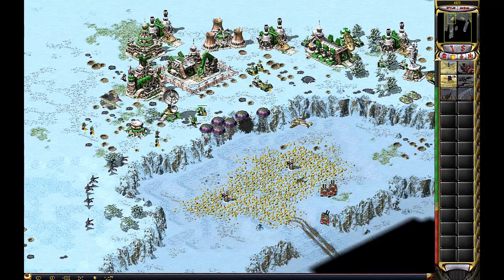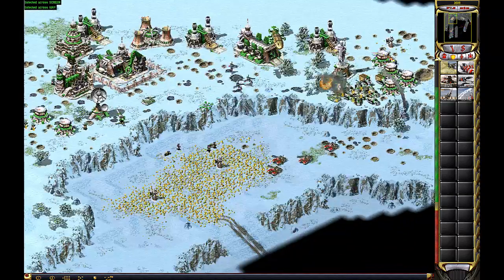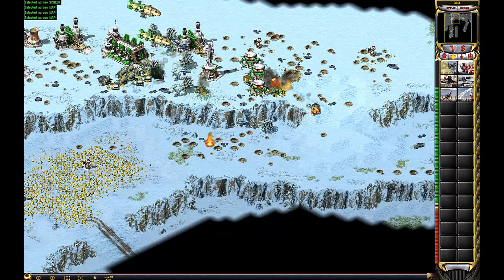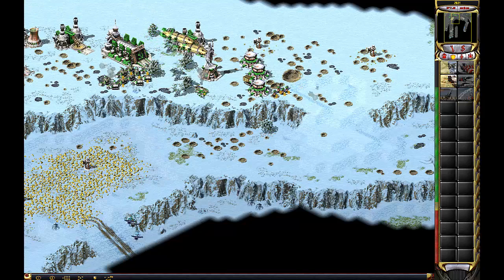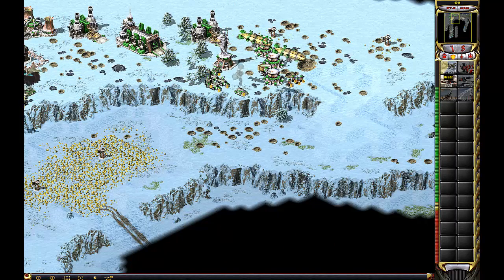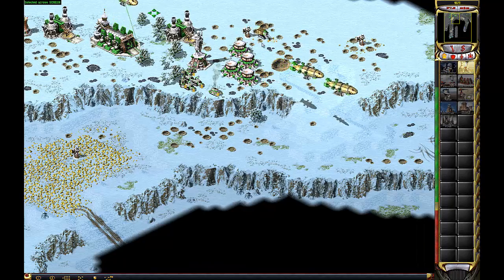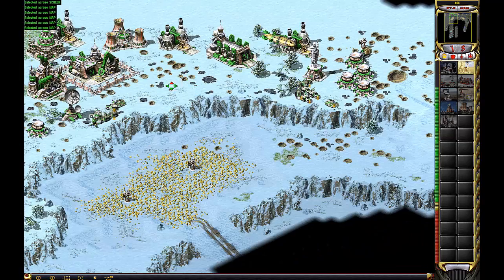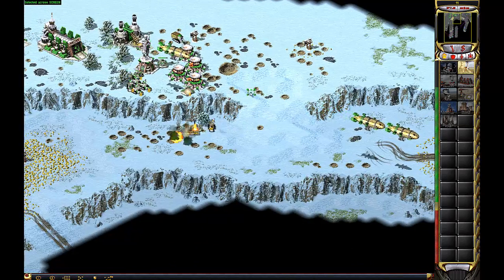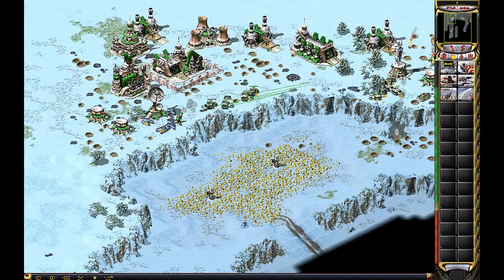We need to find a way to get more money though. Let's go — let's clear the air. We need more miners now. We can kill blue next. Our base is under attack. Unit promoted. Unit lost.